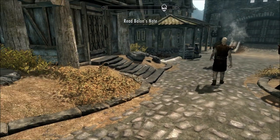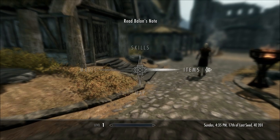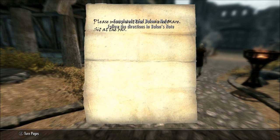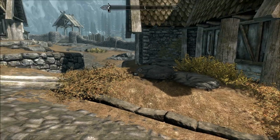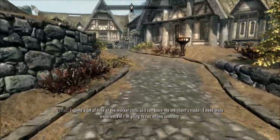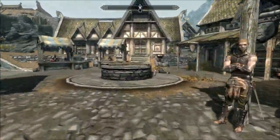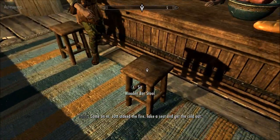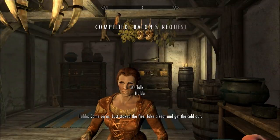I started Balin's request. It looks like I got a note, and the objective says read Balin's note, so I'm going to open it up. Go to my books tab and there's Balin's note, so I'm going to open it and read it. It says please meet me at the Bannered Mare, sit at the bar. It says follow the directions in Balin's note as my next objective. On my compass I need to go to the Bannered Mare. I'll walk up and go inside. And you'll notice when we get inside there is a little marker over the stool. So I'll sit down, and it says completed Balin's request.